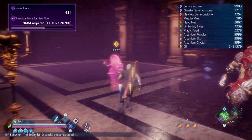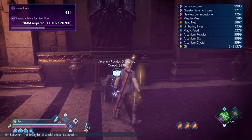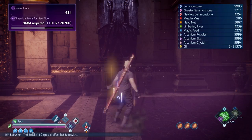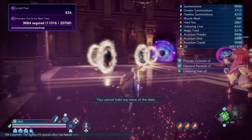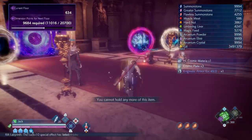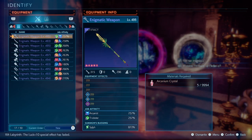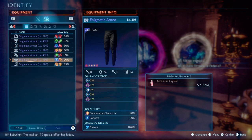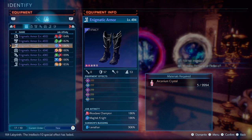A quick introduction for the Summon Blessing: in order to get those, you need to get the Enigmatic Weapon and Armor. You get those from random drop loots from enemies and also from chests. Once you get those — Enigmatic Armor and Weapon — go to the Smitty. Use Identify, and once you spend a certain amount of Acranium, you can see the Question Marks cleared and you can now use it. You can also see the Affinity and the Summon Blessing that is active on that weapon.